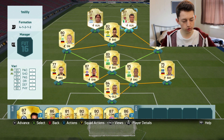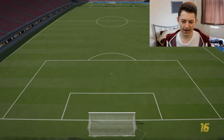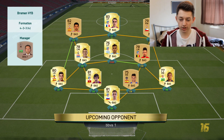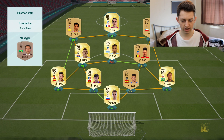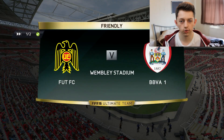This is the squad I'm using, and we're just going to go into a game and show you what these guys can do. Let's see what we're playing against today. That's not a very good team, but he's using a sick formation — 93 chemistry. He's playing a left mid and centre mid, a striker in CAM, and a right back and centre back. Let's go.